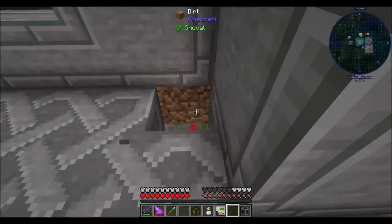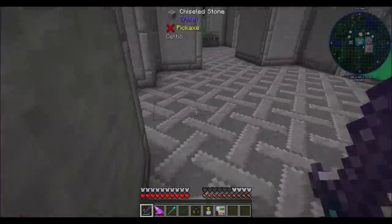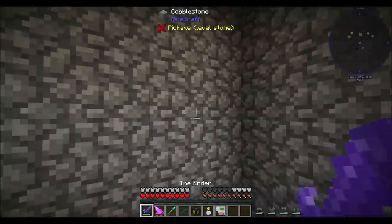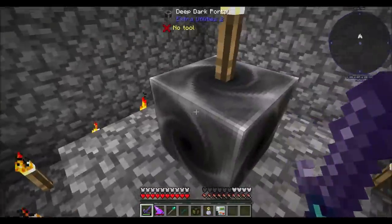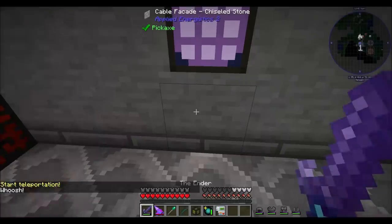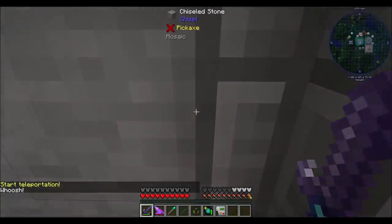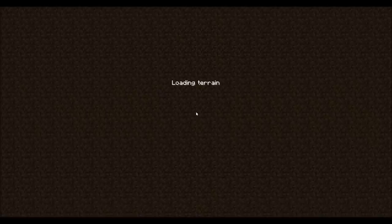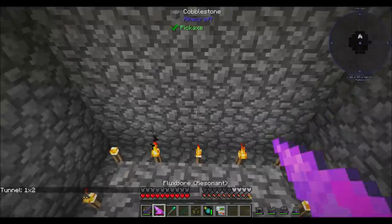Where do I want this portal to live? Nobody puts the deep dark portal in the corner! Let's check it out. We have our advanced charge supporter in case anything goes crazy. We can grab a couple of feral flare lanterns. A little bit of world gen cooking up right here.